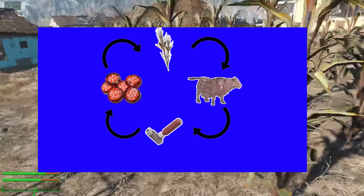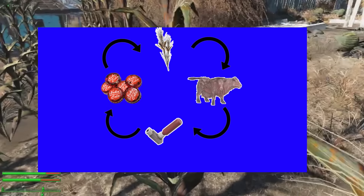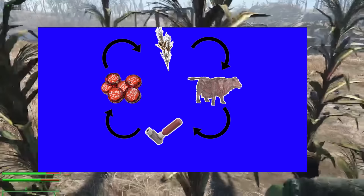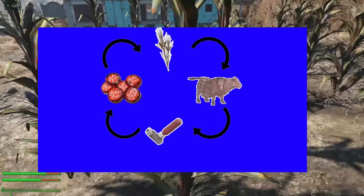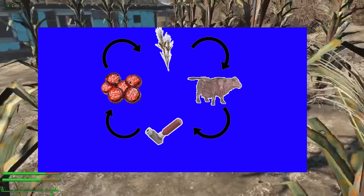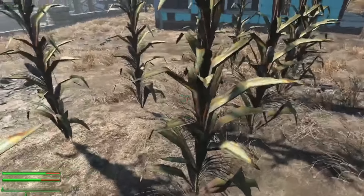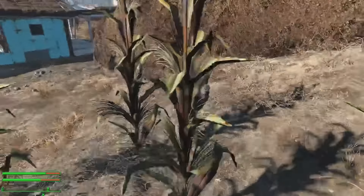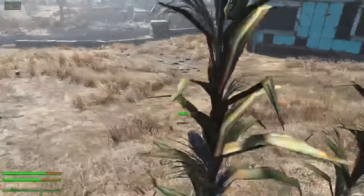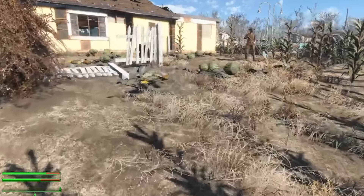Razorgrain makes a cow, cow makes fertilizer, and fertilizer makes inhalers for the asthma-stricken of the Commonwealth. Then you can just take them out and take whatever goods they had. This is going to be the main source of income until we get shops. But of course, the early stages of this challenge can drive you insane, because to get Razorgrain, you have to either buy it or have a raider or new settler have it in their possession — and two of those options aren't available to us yet.